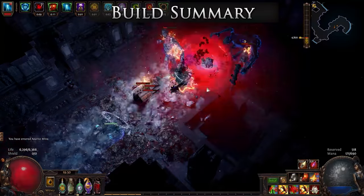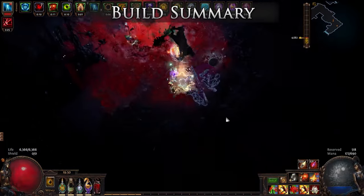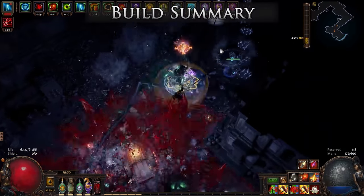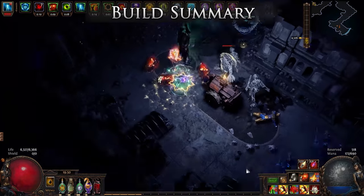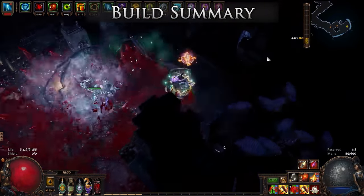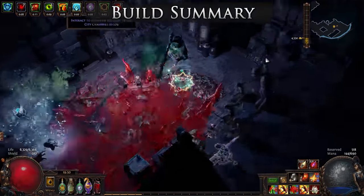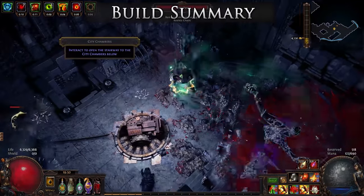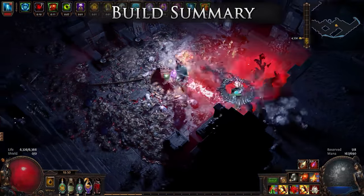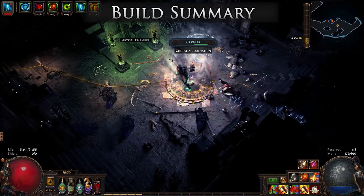This build is not cheap due to the use of all the Elder and Shaper bases. I spent somewhere around 15 exalts, not including the two-socket Tombfists, which really aren't a requirement. But it was a lot of fun min-maxing the different Elder and Shaper item slots and crafting where I could. It can cover all the content with ease, all the way up through a deathless Uber Elder. The main downside is the average AOE coverage of Earthquake, which maybe one day GGG will bring back to its glory screen-wide coverage.